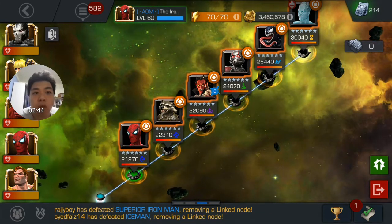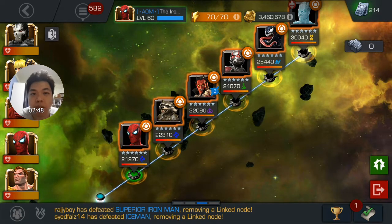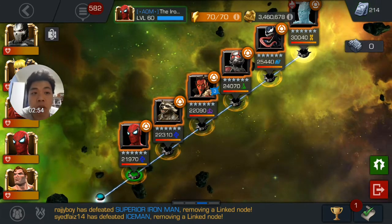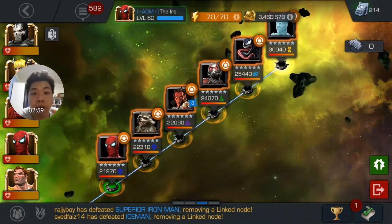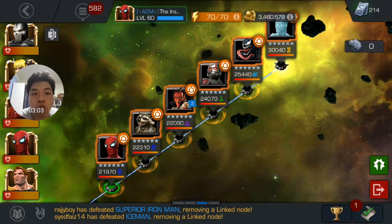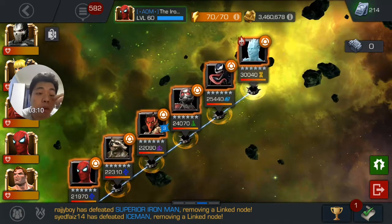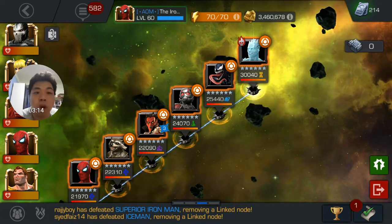When I moved on to Ant-Man, initially I thought Crossbones would be a good matchup with the fury stack and the ability reduction, however it didn't really work out very well. What happened was I had to use Hyperion, and with his power gain I managed to do three special threes on him without any fury boost, and that killed him.